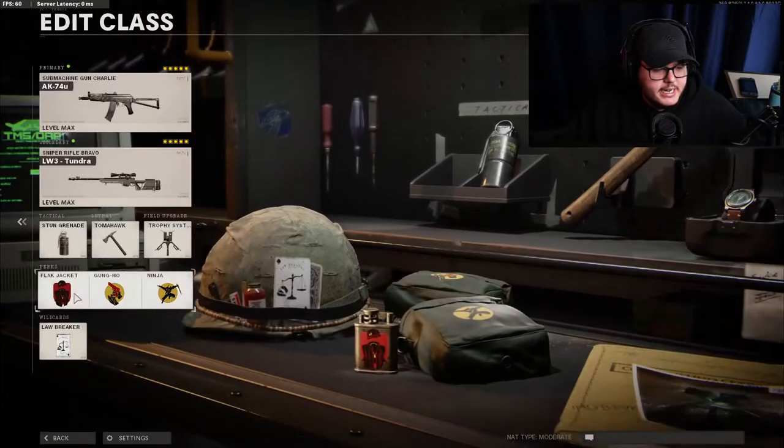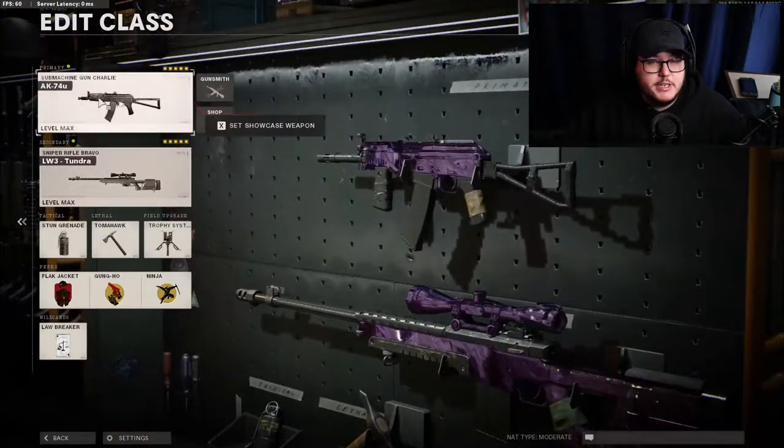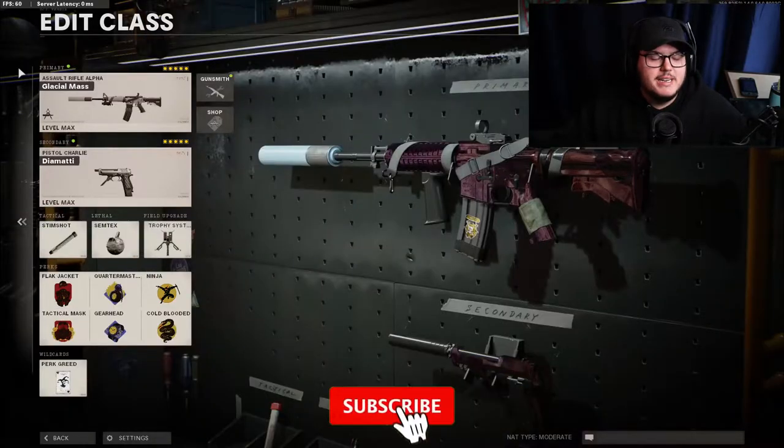I run Flak Jacket, I run Gung-Ho because you're running the sniper and the AK and you have to run the Speed Grip AK so you can run faster, and then obviously you need Ninja in Search and Destroy. People don't really even throw stuns so you don't really need Tac Mask, and even if you did, I mean you get the Trophy System.